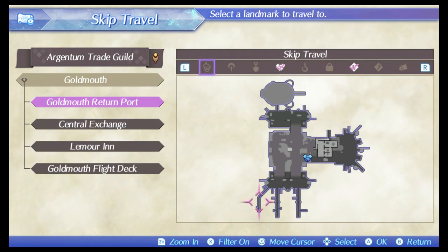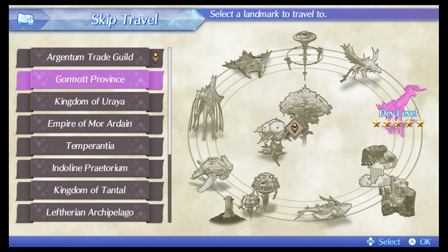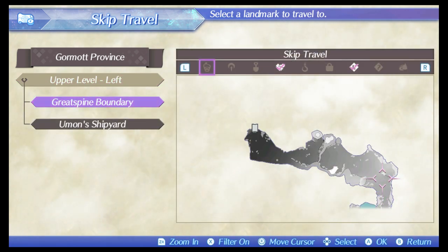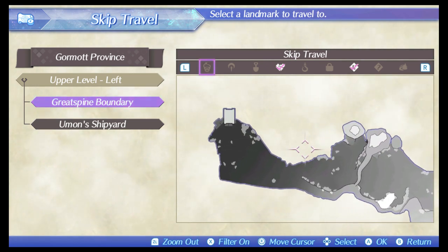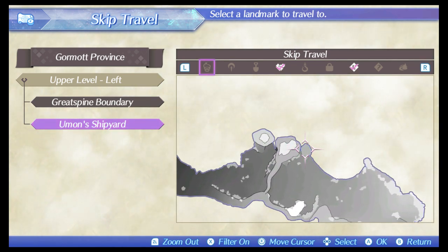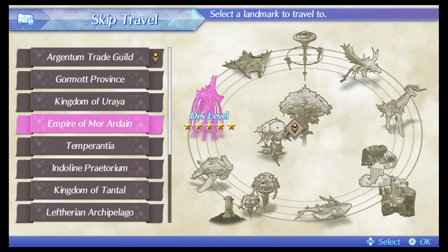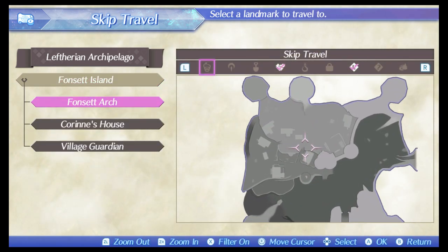Again, the items are: the Melodious Melon is in the Goldmouth Flight Deck. Then in the Gormat Province, the upper level on the left — in that little rock area on that little platform — you can fast travel from Uman Shipyard, and you'll find the Dawn Hydrangea and the Sumkin. And then the Leptherian Archipelago, Fonset Island, at that little farm spot.